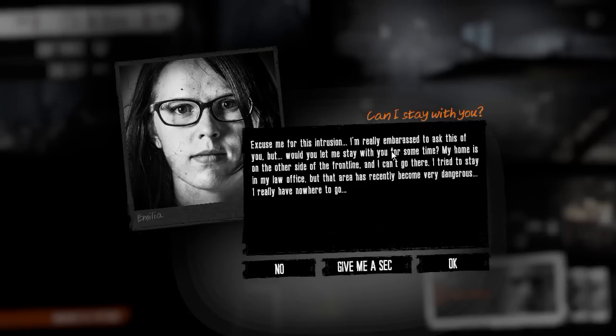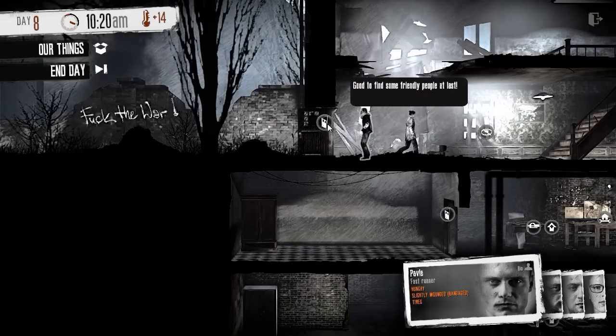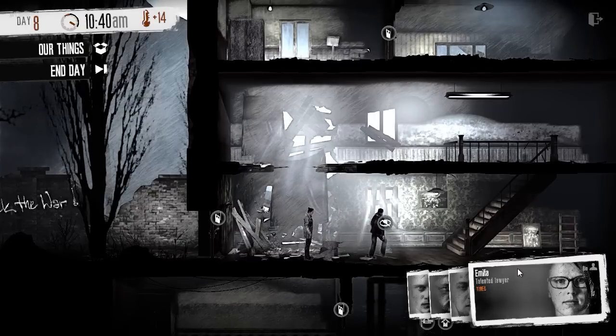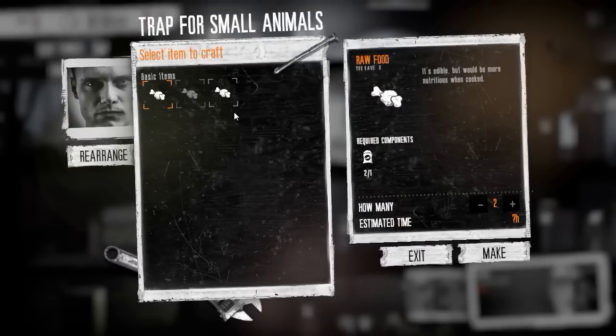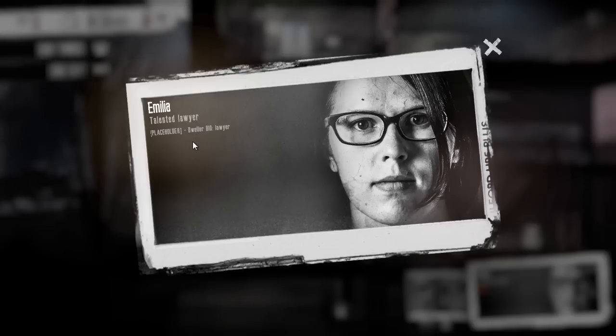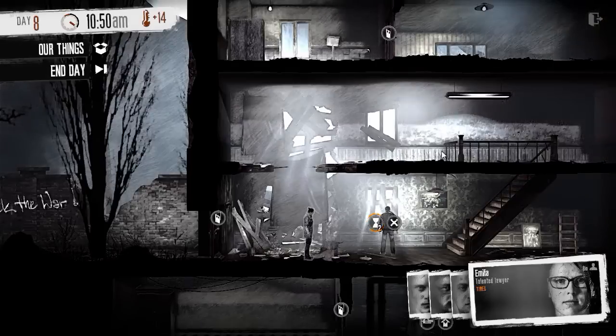Excuse me for this intrusion, I'm really embarrassed to ask this of you. Would you let me stay with you for some time? My home is on the other side of the front line and I can't go there. I tried to stay in my law office but that area has recently become very dangerous. I really have nowhere to go. Yeah, sure thing, you can come stay with us, although we are low on food which is a bit of an issue. Talented lawyer — let's have a look at your bio.